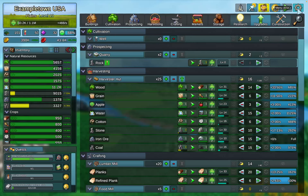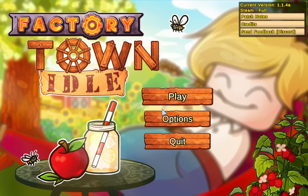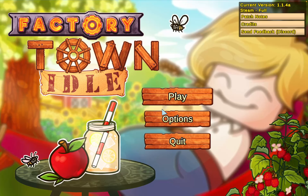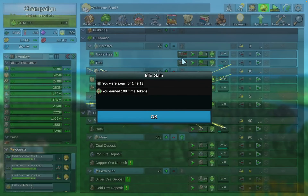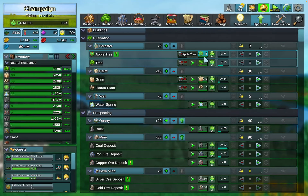So in this video, what we want to take a look at is what exactly Automatic Assignment does, how it can change the game for you, and how it can make your life a lot easier. What we're going to do is go back into my original city, here at level 21, where I've turned everything off from top to bottom, so the city is not producing anything.